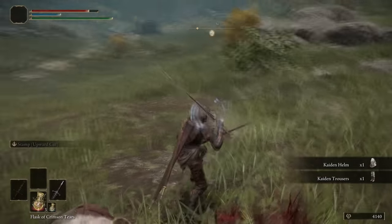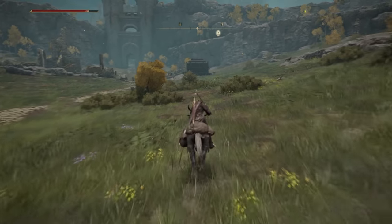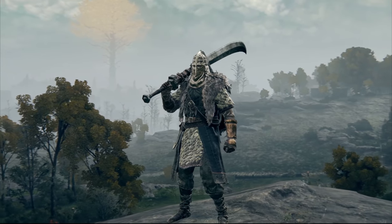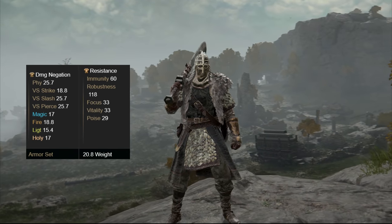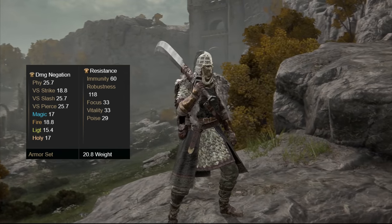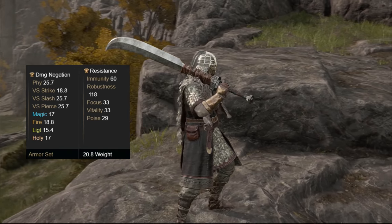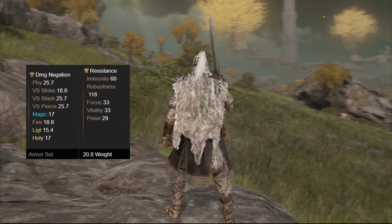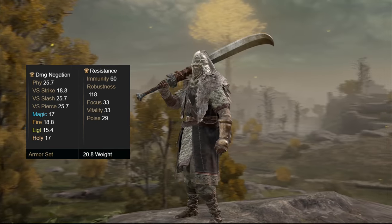Now we're going to go back to the resting spot of grace and repeat this process until we have the full armor set. Somehow we got the whole Caden armor set in one run. The Caden armor set is a medium to lightweight armor set — while it's not the best armor set for its weight class, it is a decent armor set that looks incredibly cool and you can get it very early on. Ultimately, I love this armor set because you're essentially playing as a Norse raider caped in furs.